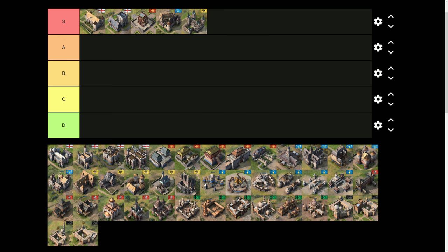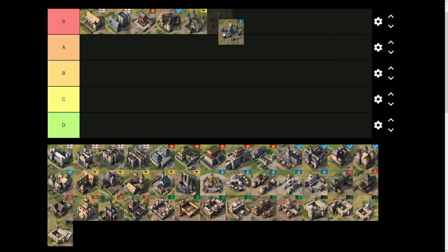The next S-tier landmark is the Deer Stones from the Mongols. The Deer Stones enable you to have max movement speed for your army anywhere around the map — you can pick them up, move them, and take them over to your enemy's base. It also gives you a castle-age technology available early, making it quite a strong age-up in the second age.